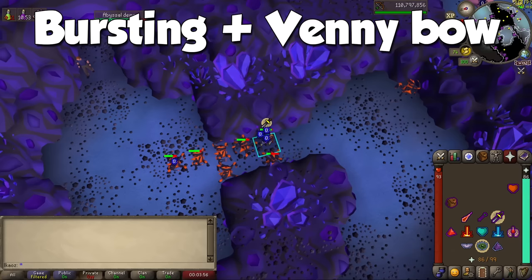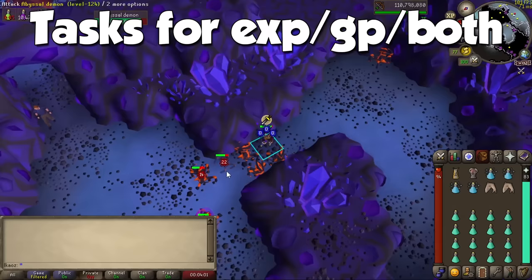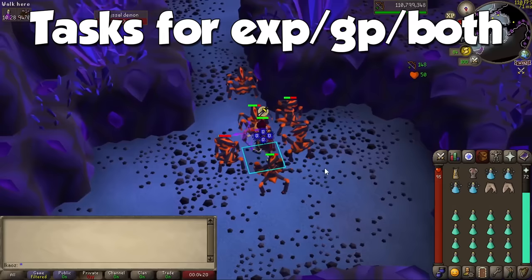Now for an important segment: tasks to focus on for experience and GP. I'm not counting Krystilia here as she's mostly used for point farming. I'll assume you are using either Nieve/Steve, Konar, or Duradel, since those are the ones you should be using after level 70 combat for most of your experience on the path to 99. Some of these will overlap between Slayer Masters, so always do them when you have a chance.